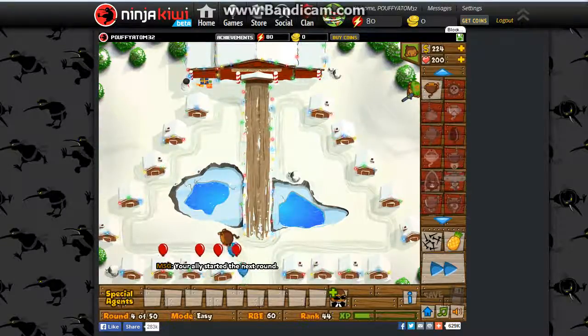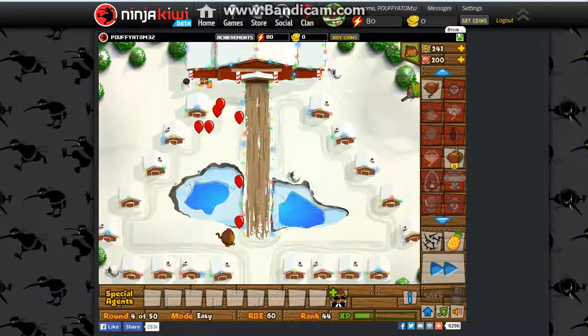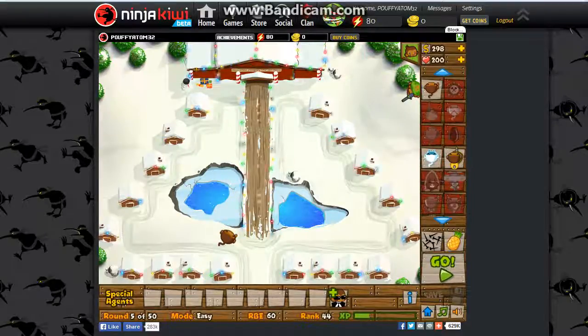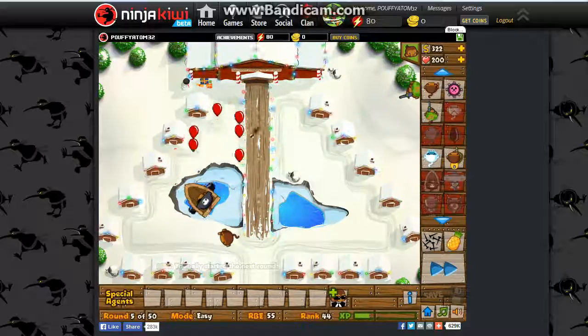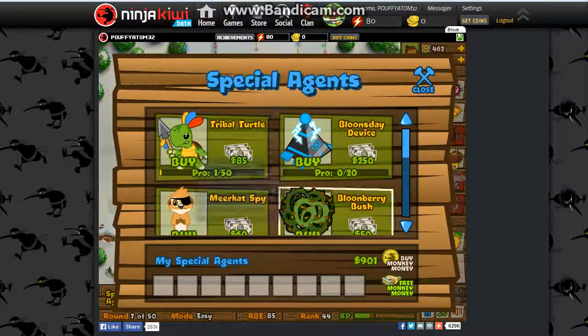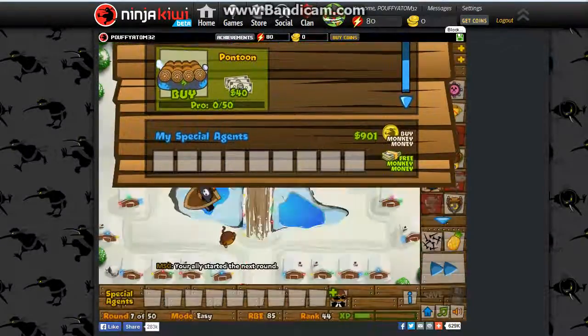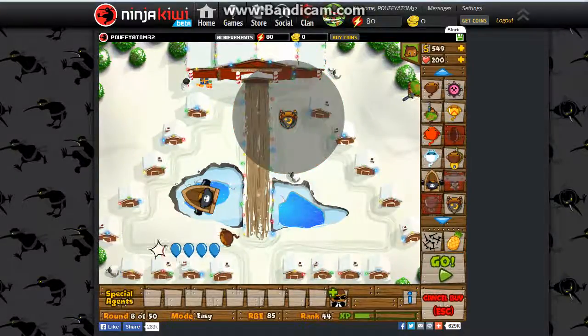Down here by the special agents you can see your health — it's around 4 out of 50. On easy you gotta go to 50 rounds, on medium you gotta go to 65, and on hard I'm not sure. You'll get money and there are special agents — maybe I'll do a video on those some other time.